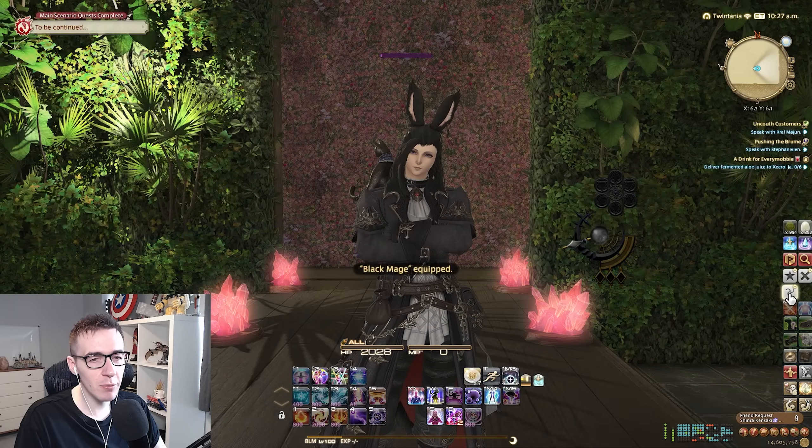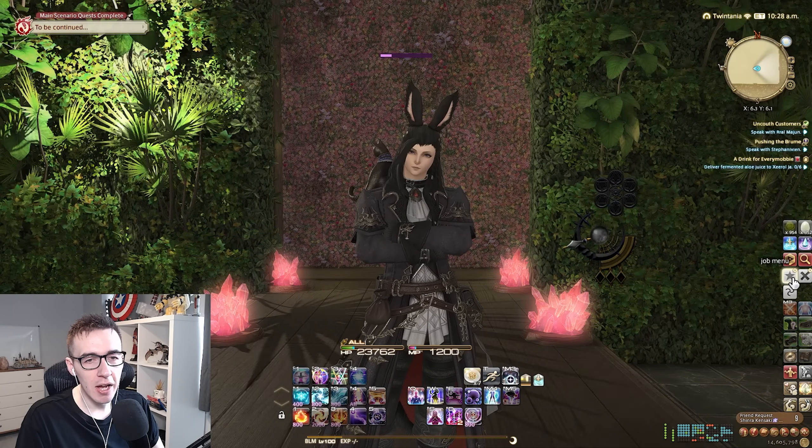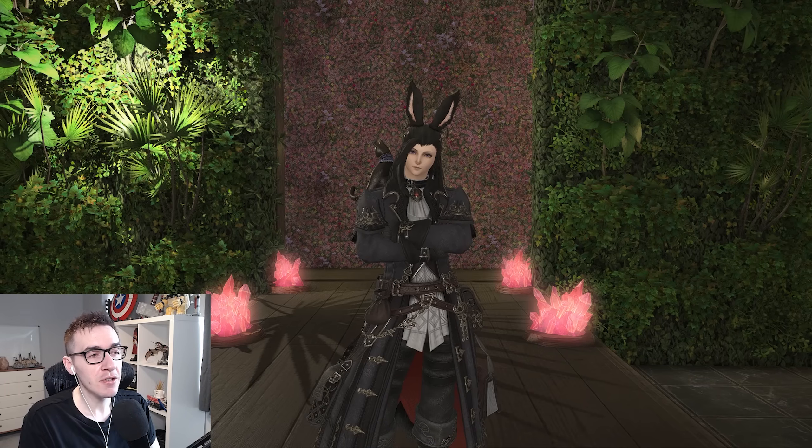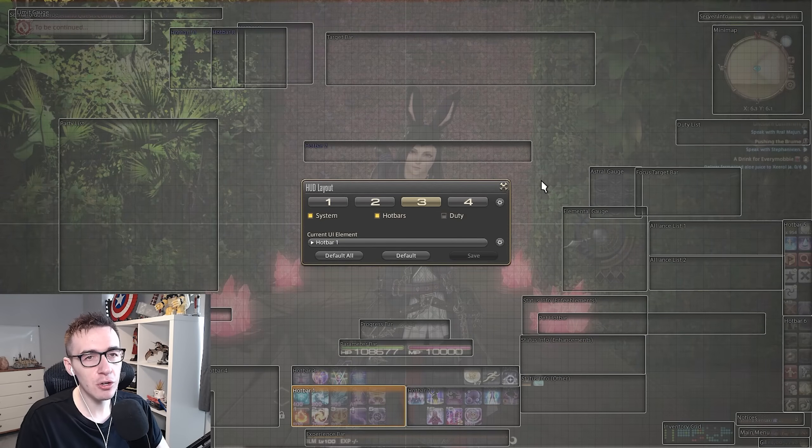On top of that, you can also have one for crafters or gatherers. If you wanted, you could have a DPS button, a healer button, and a tank button. I've made something that's really easy — everyone should be able to do it and I'm going to explain it really simply. So first, escape, HUD layout. This is your HUD — your heads up display of all your hotbars and where everything goes. The one that's highlighted will be the one you're playing on. If you've never touched this, you'll probably be playing on HUD one.